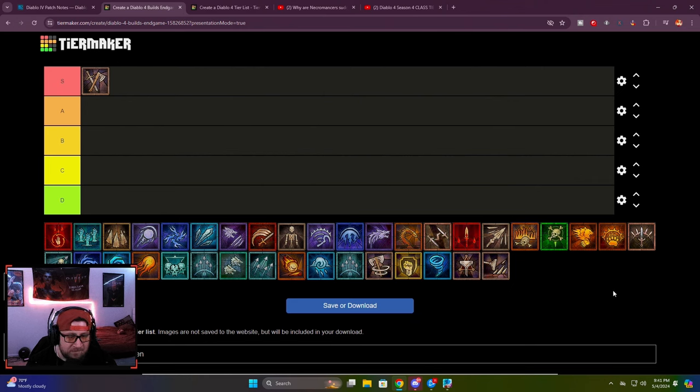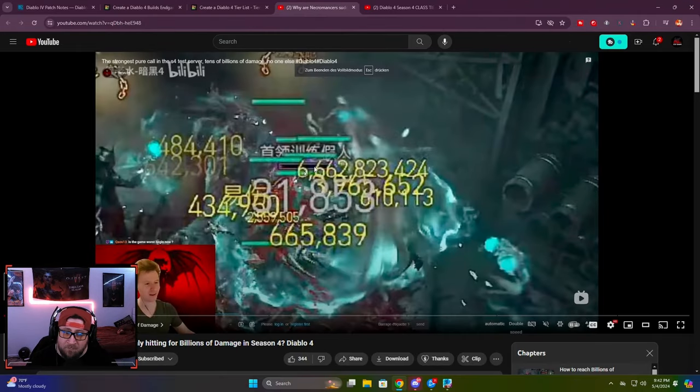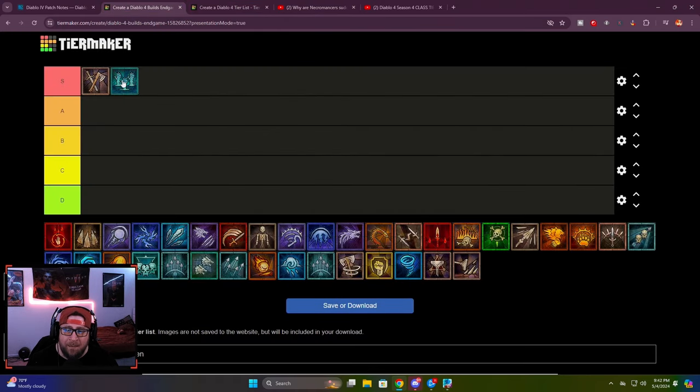For necromancers you've got bone spear, but I honestly think the next best build for season four is necro minions. It's been shown they can hit for six billion or upwards of 30 billion. The shadow DOT build seems super awesome too. Shadow mages were doing really significant damage at level 200 pit, which is probably equivalent to doing a tier 100 pit — showing the build is viable.